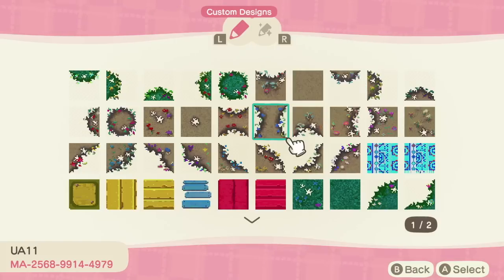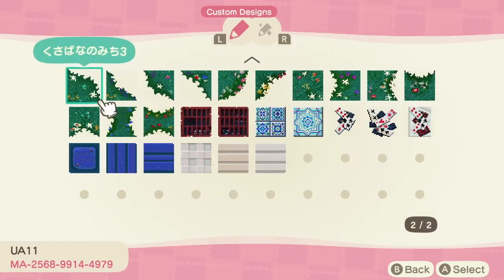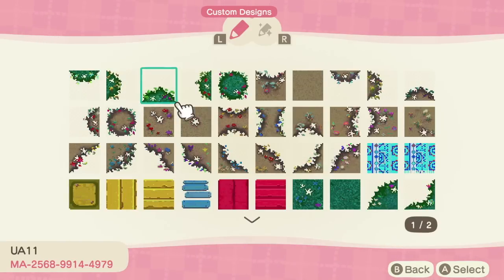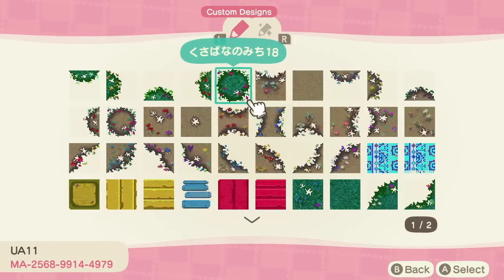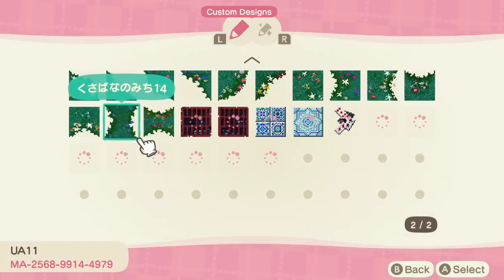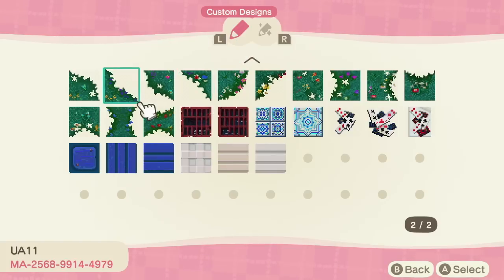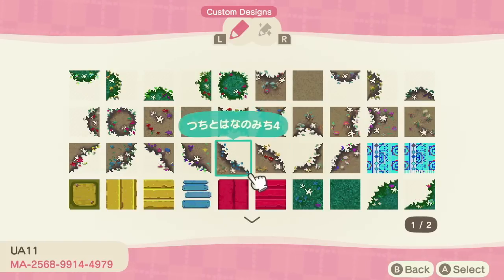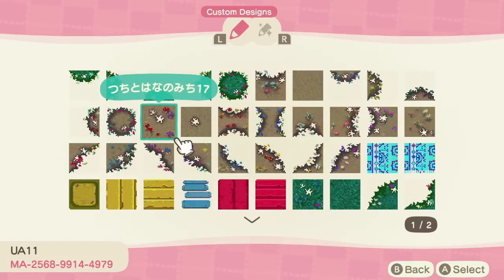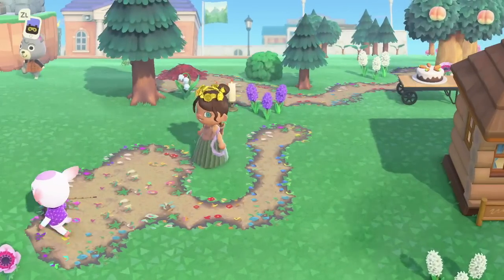Moving on to the dirt fairy path — I think this one is really pretty. It's made by the original fairy path creator and they adapted it for dirt, so it has more of an ashy brown tone but still maintains the look and feel of having pretty flowers scattered throughout. This one is very flexible at 15 slots — you can use either end caps or beveled corners, entirely up to you.